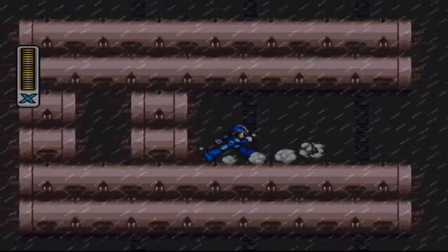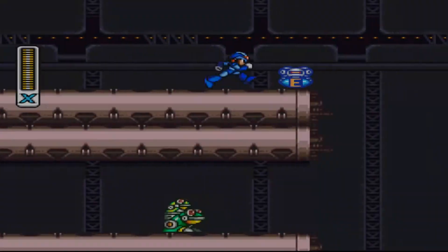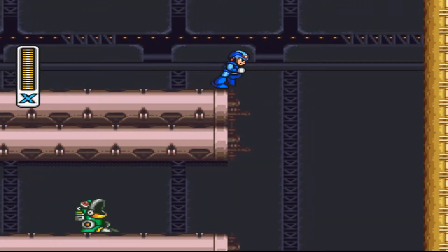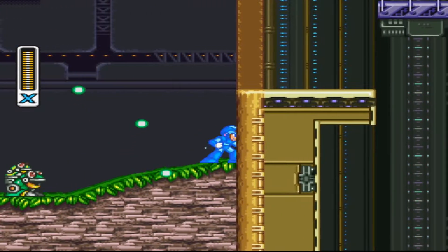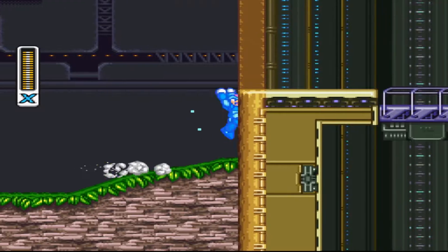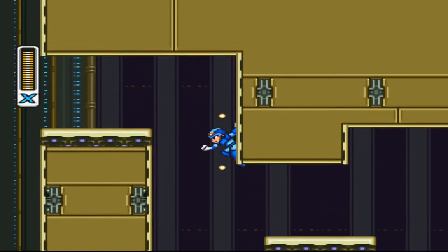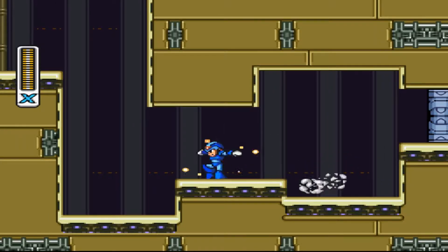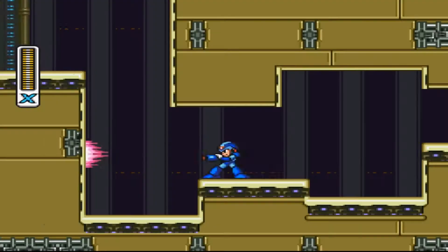There are a few things you can pick up, most importantly an E-tank. You can fill these up with life energy — you can pick one up right down here. You have to be at full life for it to fill up, but once it's full of life energy you can use it to restore your health at any time.